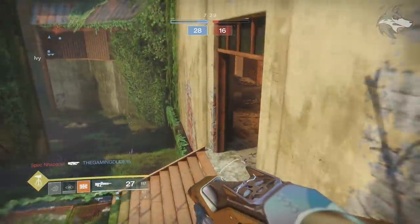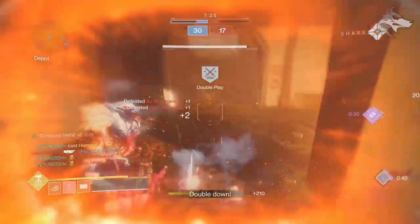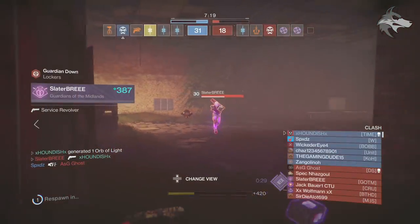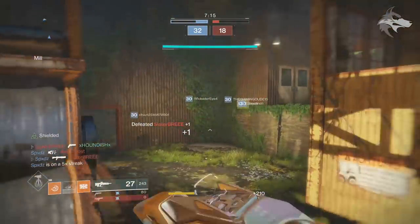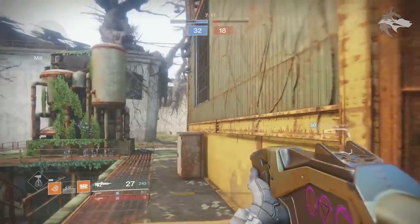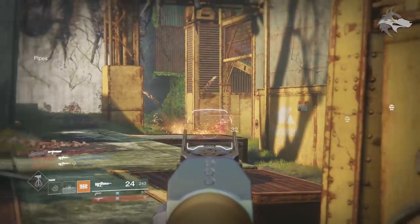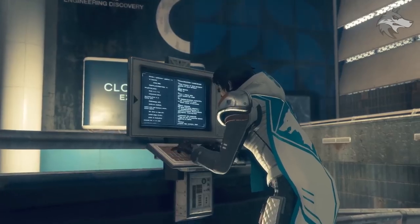That is going to be useful if you're jumping into content you are a little bit under leveled for. On top of this, the game will also always reward some form of power boost when you complete a much easier activity that gets a powerful reward. So say you help your friends with an activity that you're 100 power levels above — you're always still going to get some kind of progress according to Bungie. This is to help incentivize team play and helping friends with content you've already cleared.